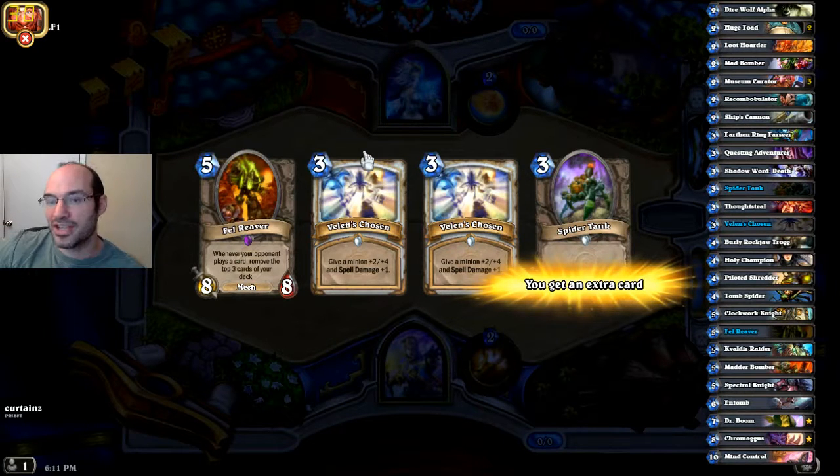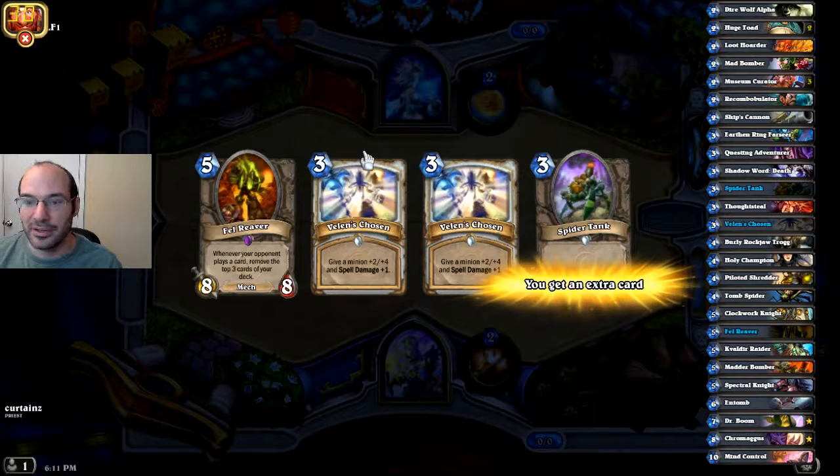So what I did was I just kept the Spider Tank and ditched everything else. I did not want to have a plan of Spider Tank turn two, Villains Chosen turn three. A lot of the time, my Spider Tank will die. Mage has a lot of spells like Flame Cannon or Frostbolt — they just totally screw with that plan. And in those cases, I've given myself one less chance to pick up a two drop.